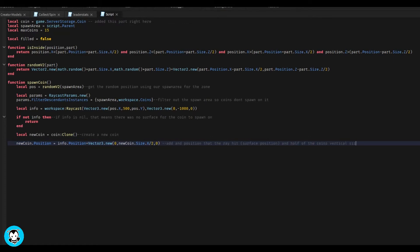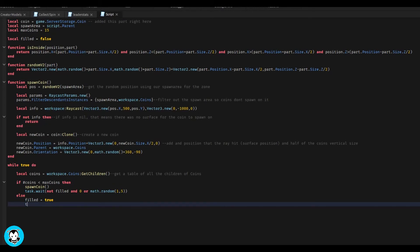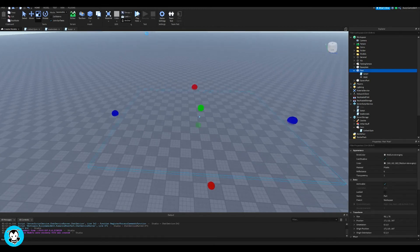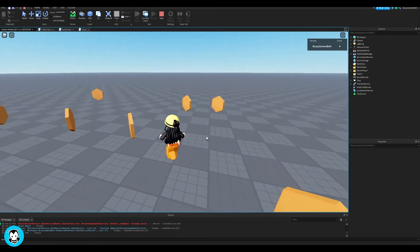In the while-true-do loop we get a table of all the children of coins. As you can see, there is a Coins folder inside of Workspace. If the number of coins is less than MaxCoins then coins will spawn. Else if we have more than 15 coins — which is the max — then Filled will be equal to true and task.wait will kick in, meaning no more coins will spawn until there are less than 15 coins. Let's test out our hard work and you'll see that coins are spawning in that specific part.